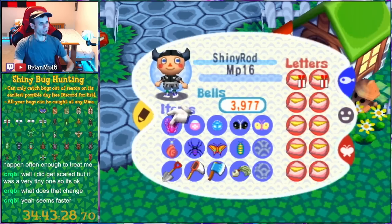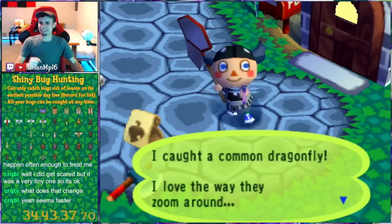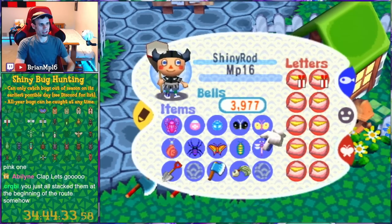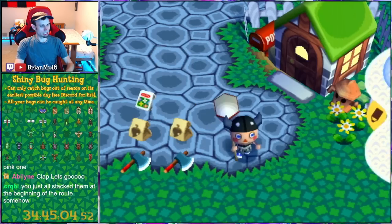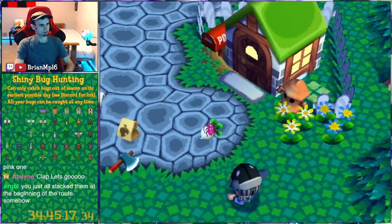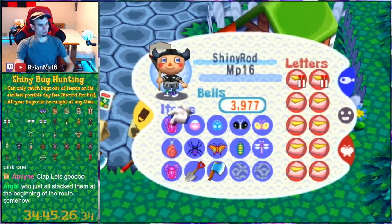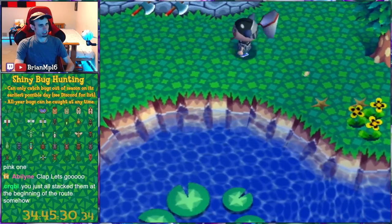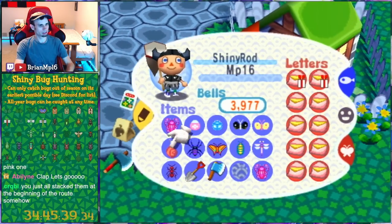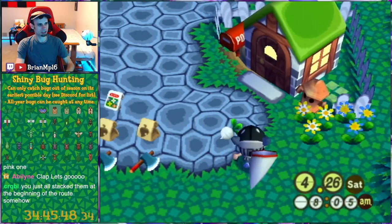Oh my god, there it is — it only took 5 hours. The shiny dragonfly — pink and purple. Wow. Let's go ahead and get the ant while I'm thinking about it. Let's also catch the cockroach on the spoiled turnip — we have caught the cockroach in every possible way. There's the ant — look at that little ant. It's red. A red ant — a fire ant. Very creative. I like it.